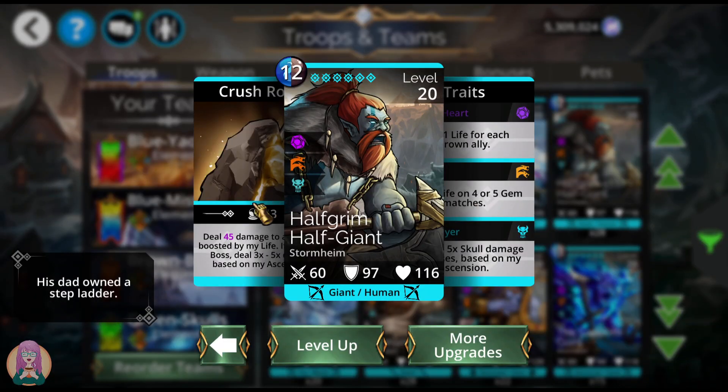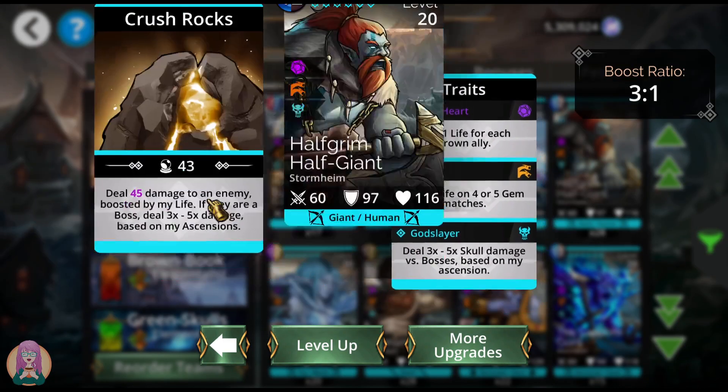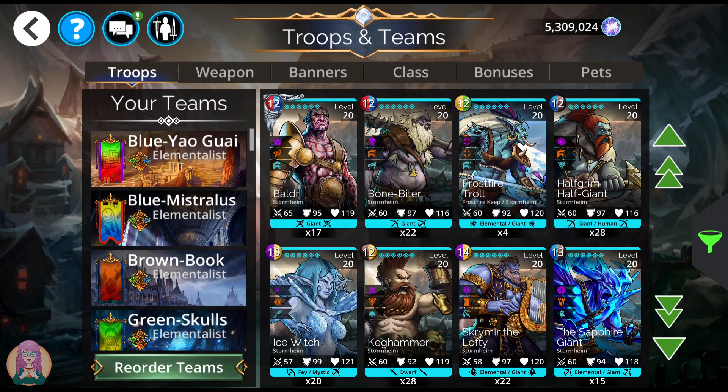Frostfire Troll you cannot get — that's from Frostfire Keep. Next is Half Grim, Half Giant. This guy is our God Slayer. He has three to five times damage to anything with a red border, including the bosses in the dungeon, the gem dragons, Zulgoth, whatever it may be. It's also boosted by his life with a three-to-one ratio, so divide his life by three and add that on, plus the three to five times damage if they're a boss.